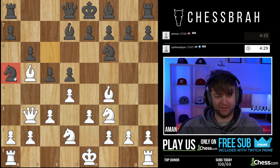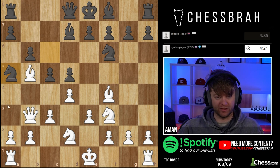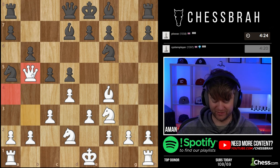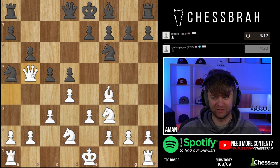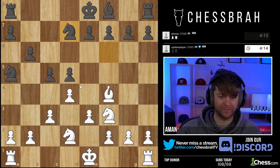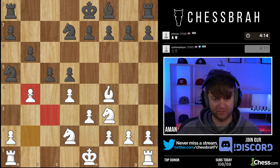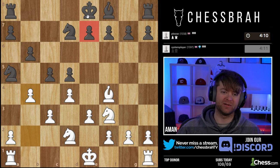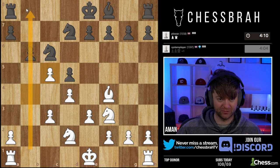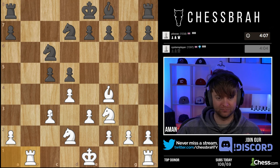Interesting — Knight a5. Take or here? I'll go here. Trying to get an open file here. I just sense that I'm way ahead in development compared to him. So I'm trying to get an open c-file or something to use. This will have to do — the b-file. I just need something.